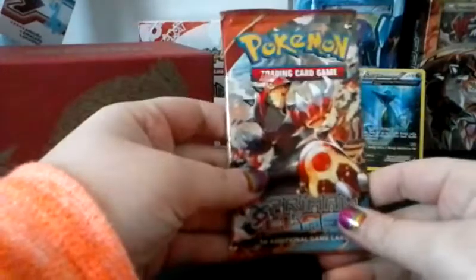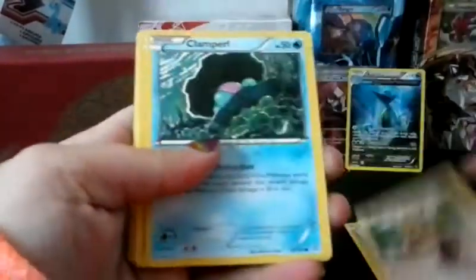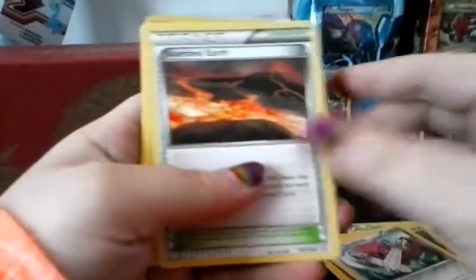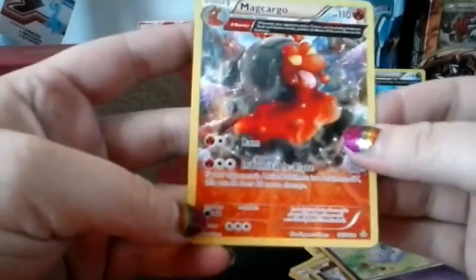Two more packs, you guys — keep your fingers crossed. This Primal Clash set seems to be harder to see if there's that gloss in there or not. Tentacool, Dibblade, Squished Earth, Mr. Mime, Reverse Nidoran, and Mac Cargo Standard. Very nice.